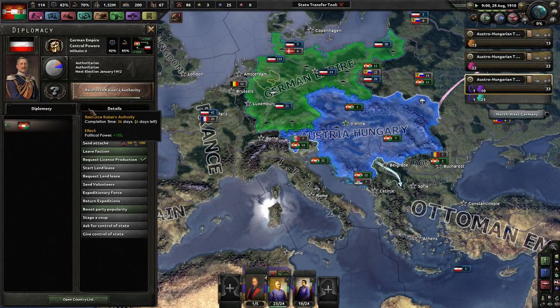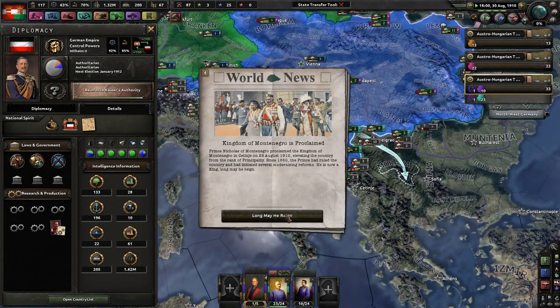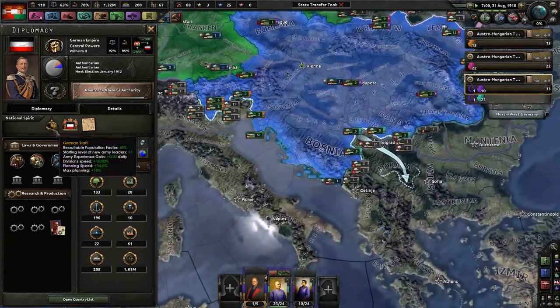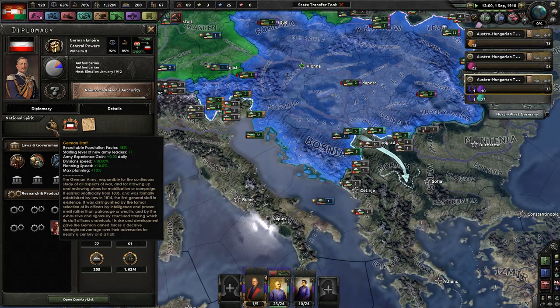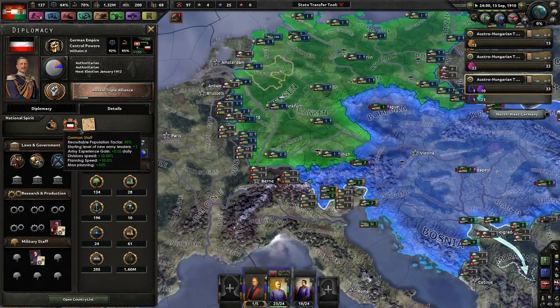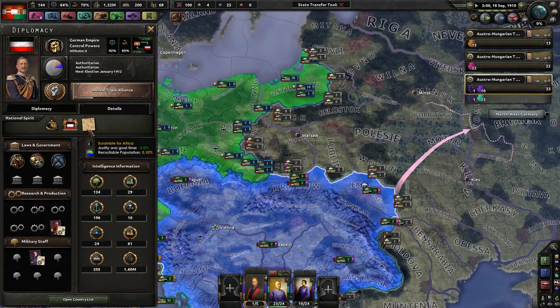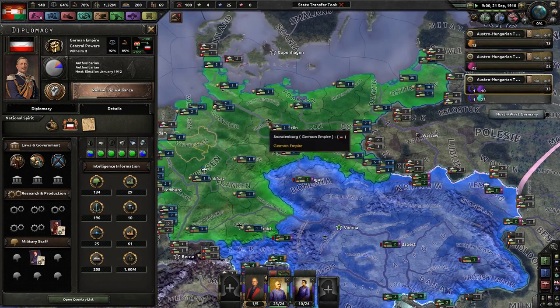We've got Kaiser Wilhelm — another German ally here. Kingdom of Montenegro is proclaimed. Cool. Germany has German Staff, which gives them 45% recruitable population factor, better starting levels of army leaders, daily experience gain, better speed for planning and divisions, and more max planning. North German Confederation legacy — 10% more stability, very stable. And the scramble for Africa is kind of interesting as well.